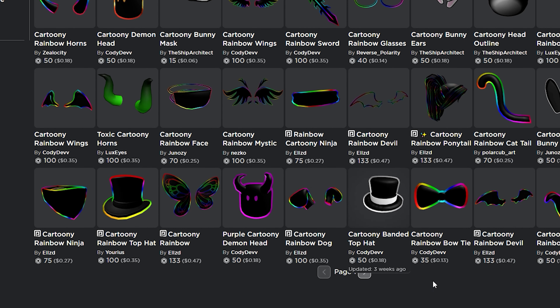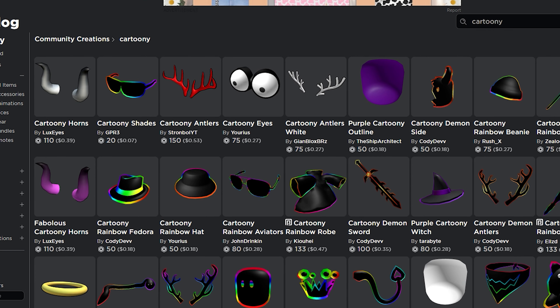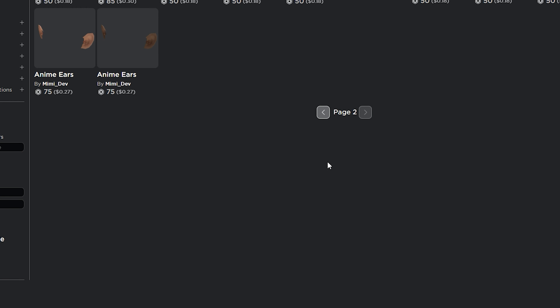Some of them are wings, some of them are luxurious hats. That is just so not creative. For the UGC catalog community creations, it is not creative. Because all I see is rainbow cartoony stuff, and rainbow stuff, and cartoony stuff.